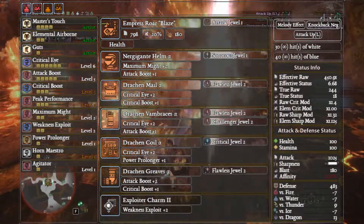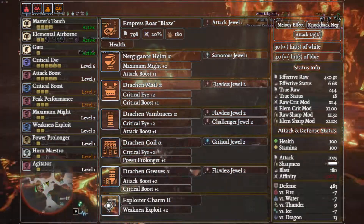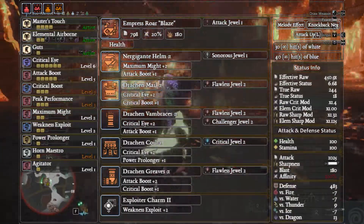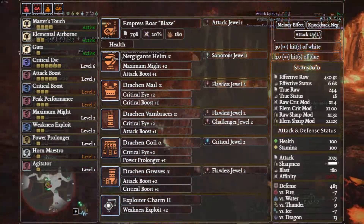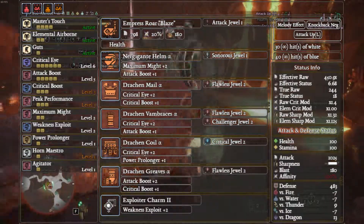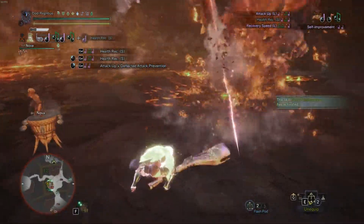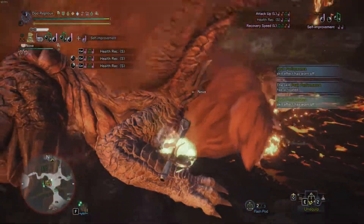Up next we have the Emperor Blaze — a pretty common favorite among meta runners — with a slightly different setup. As for the current meta, Arch-Tempered Kulve Taroth with her Papatua Slam doesn't really hold much of a candle anymore. This build is a little offset since we're only running Weakness Exploit level 2, but it has a lot more affinity than most, so we can still hit 100% quite easily. I'm also going to add in a quick build of what I like to use when helping out other people.